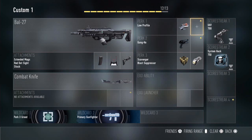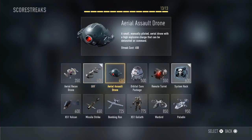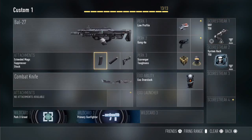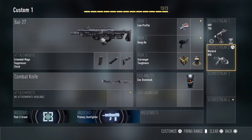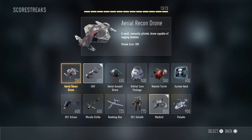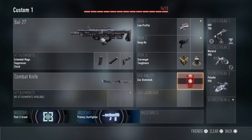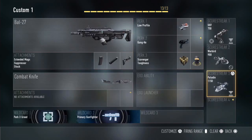If you want to use a lethal setup instead, you can swap System Hack for the War Bird with the Aggressor upgrade so you don't have to control it manually. The other streak would be the Paladin, which is the biggest streak in the game — maybe add extra time to it. It's really hard to get but once you get it, it's really good.